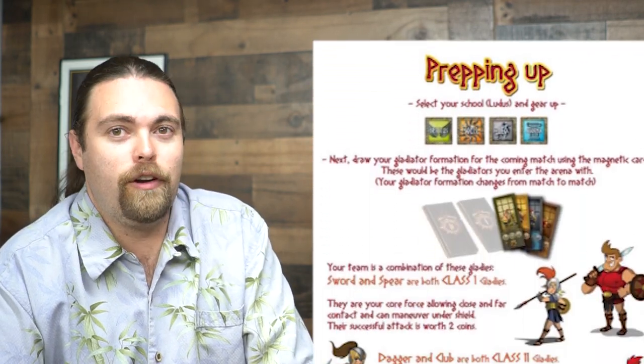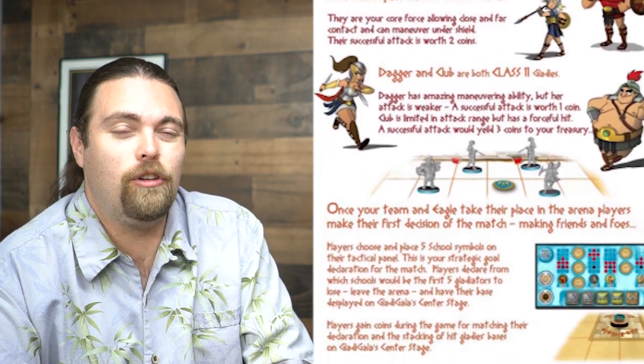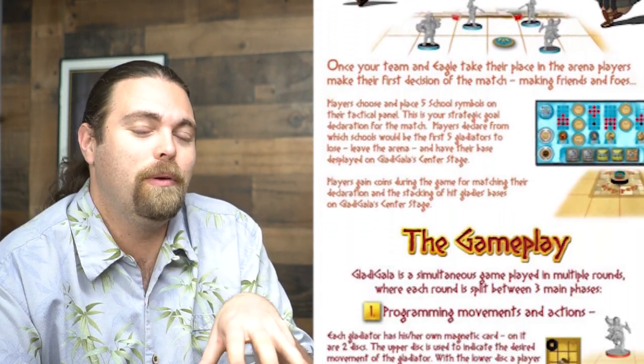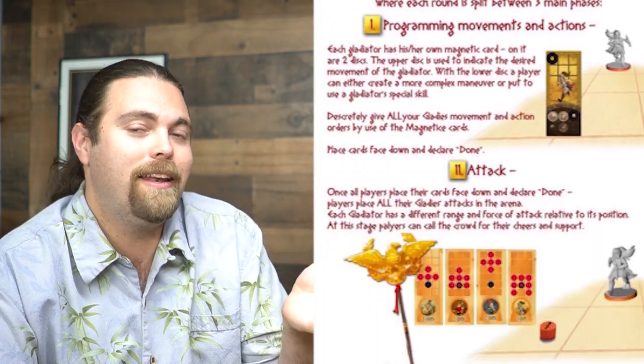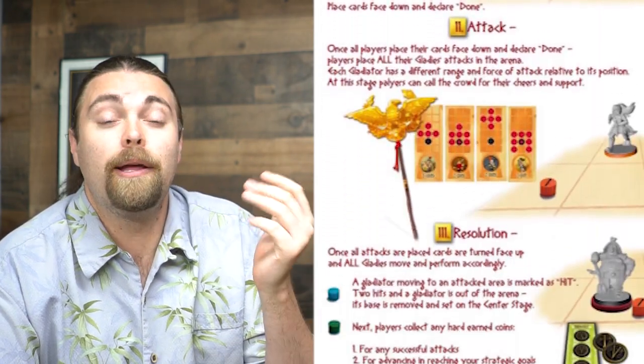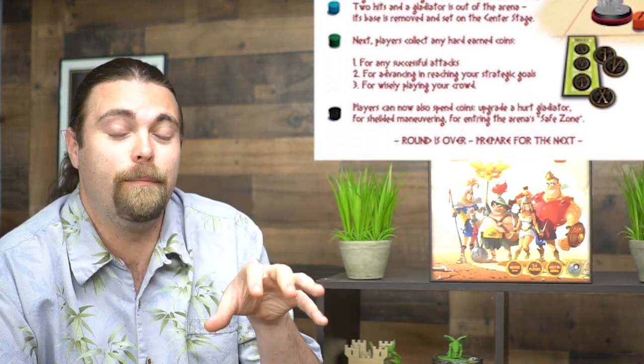Different characters do different things, have different abilities, and have different attack ranges. You'll be selecting your movement and abilities, placing down attacks, and then moving. If you land in those attacks, you'll be taking damage. Players win by either bringing tokens to the middle of the board or when five characters are defeated on the board.